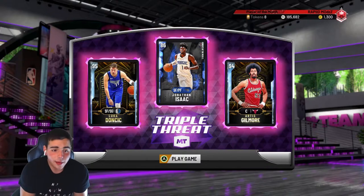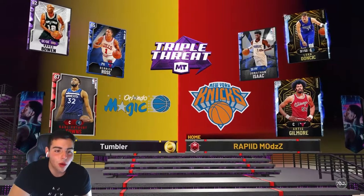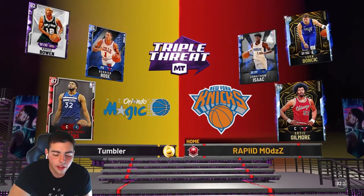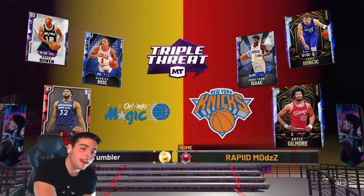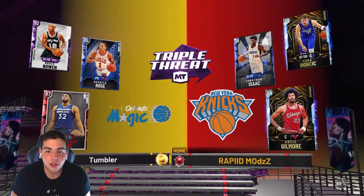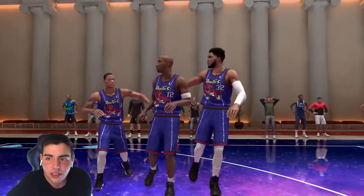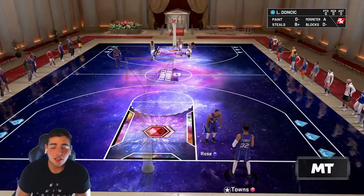Let's get into the gameplay, hopefully we can get the dub. Here is the opponent — we got D-Rose, Bowen, and KAT. His team's worth about 20k — Bowen's like 18k. Let's get into it, let's see what we got, let's see if this kid's good.